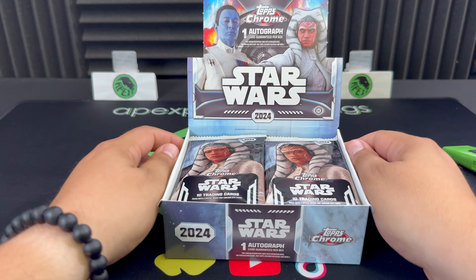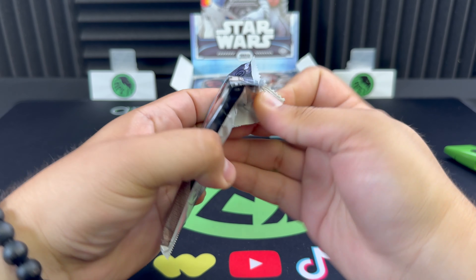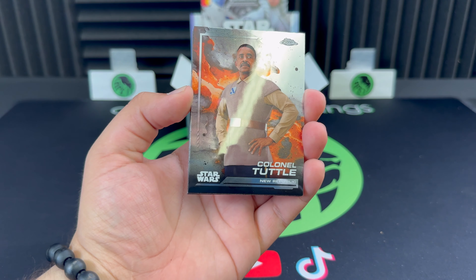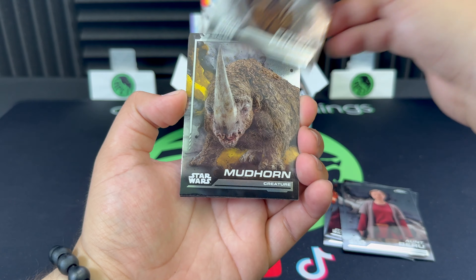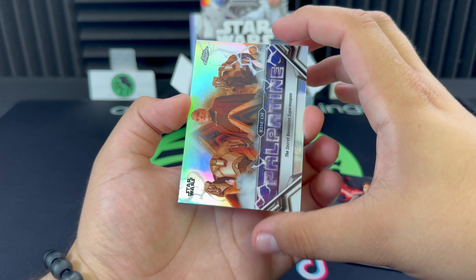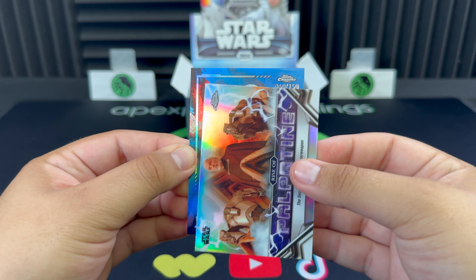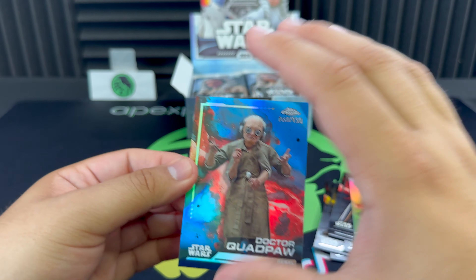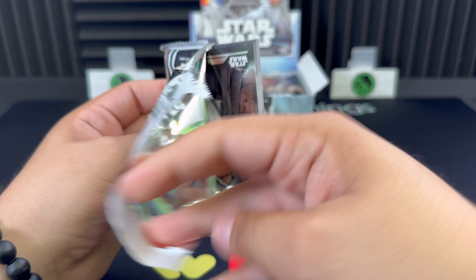Let's jump in, Frank — hopefully we get some nice parallels. First pack, can we start off with a bang? You get 10 cards per pack on the hobby versus five cards per pack on the retail. General Hux, a nice little Lando — first insert: the Secret Geonosian Superweapon. And then numbered out of 150, Dr. Quadpaw on the blue refractor — let's go! First numbered card, first pack. That auto checklist is absolutely insane, so hopefully we can get a cool one.